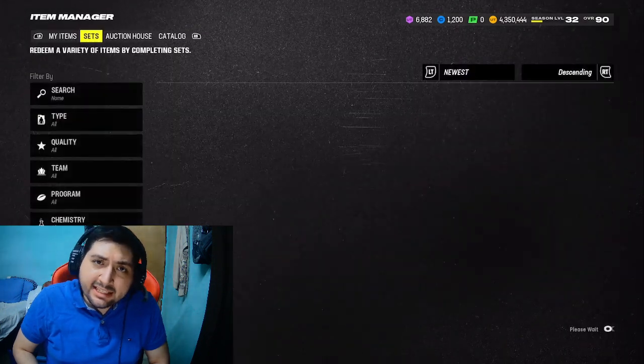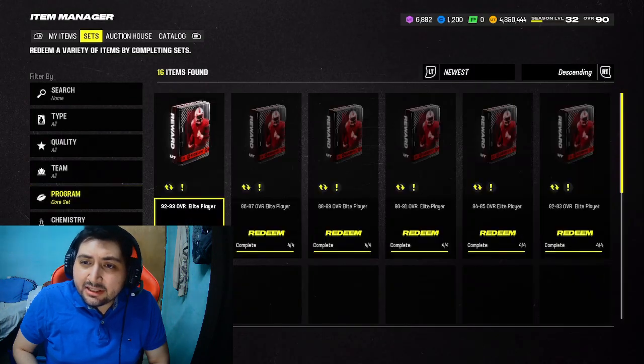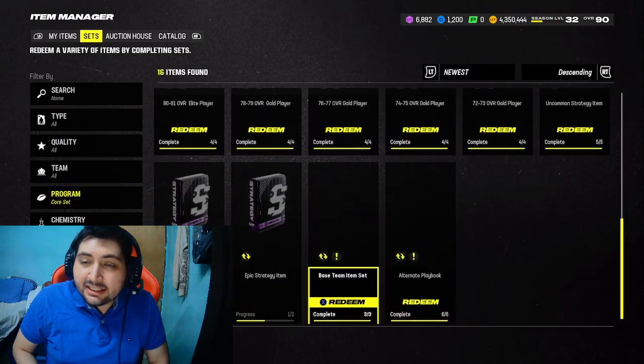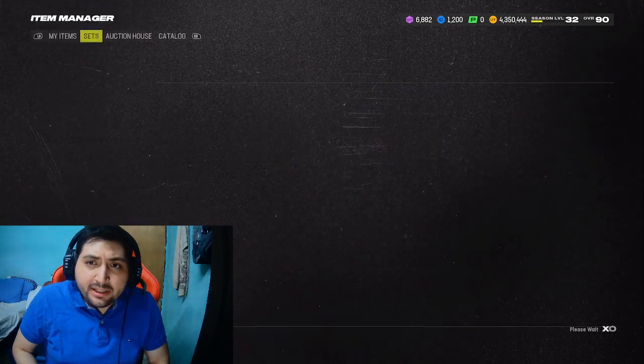The playbook method — I'm going to show you guys the exact one I'm talking about. First, let's head over to the sets. You're going to head over to core sets, because this is the set we're going to be doing — the base team item set. All you need to buy is three gold cards, doesn't matter what overall they are, to make some coins.